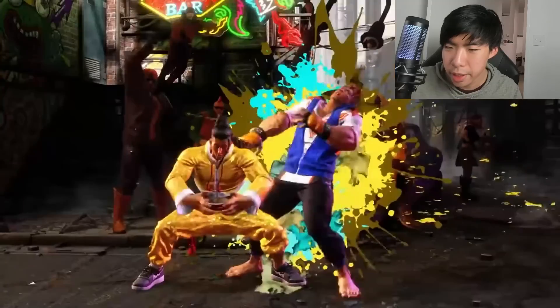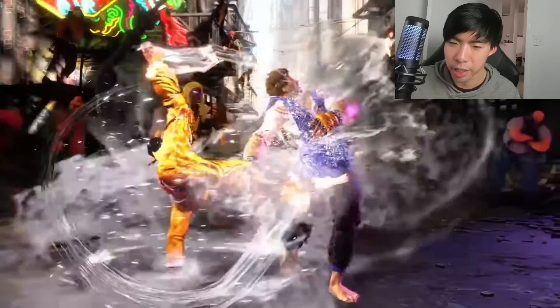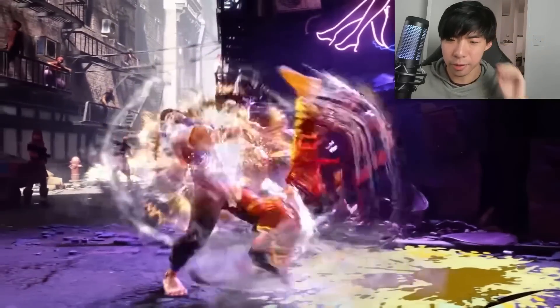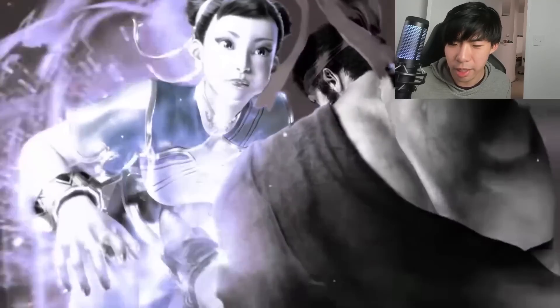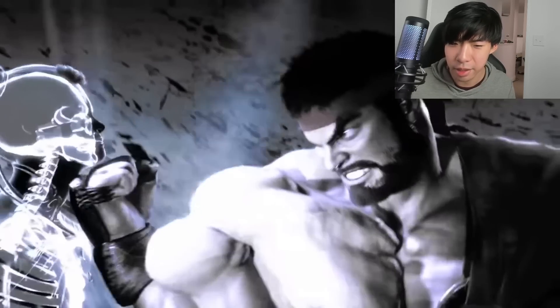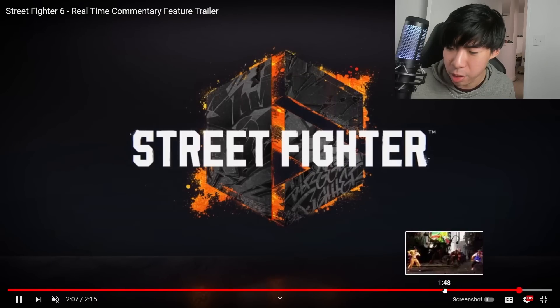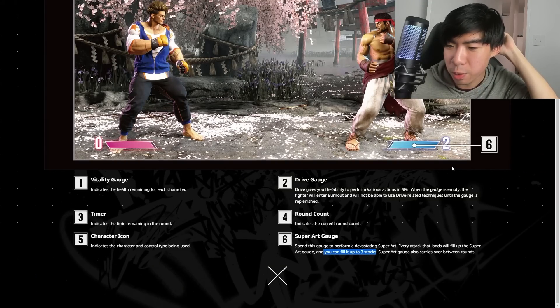We didn't get to see many super arts in the game but we did see a couple. One of Jamie's super arts looks like a super version of that twirly-around special move. It seems like a lot of the time after a Drive Impact you go straight into a super art. Something I noticed is that some super arts don't have an animation cutscene but others do — like Ryu's Shinshoryuken goes into a crazy animation. I think the animation ones probably do more damage and cost more than one super art gauge stock, since you have a maximum of three stocks. My guess is animation super arts cost two or three stocks while normal ones cost one.